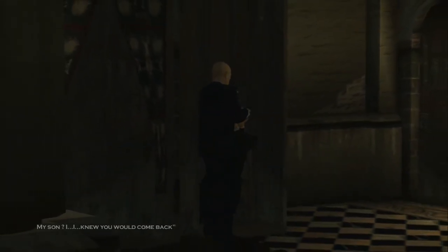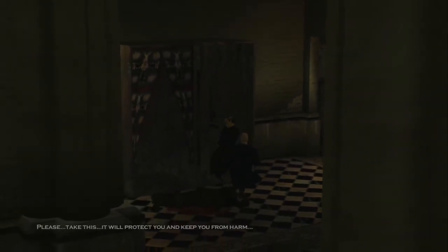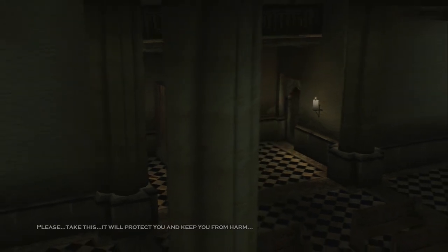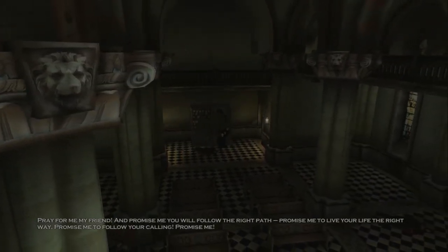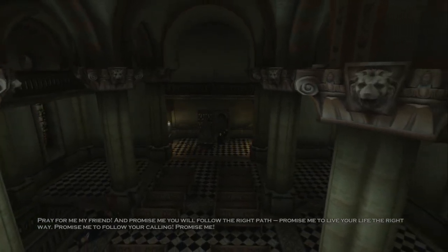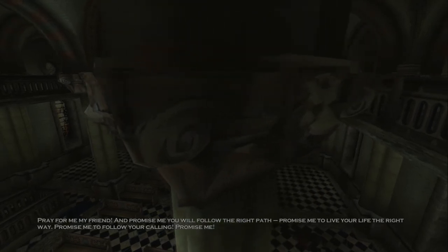My son, I knew you will come back. Please, take care of me. If you do this, it will protect you and keep you from harm. Pray for me, my friend. And promise me you will follow the right path. Promise me to live your life the right way. Promise me to follow your calling. Promise me. I promise.